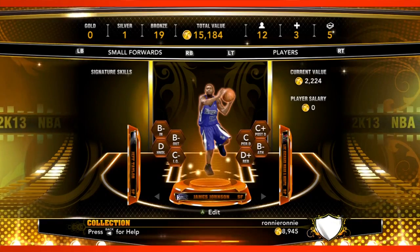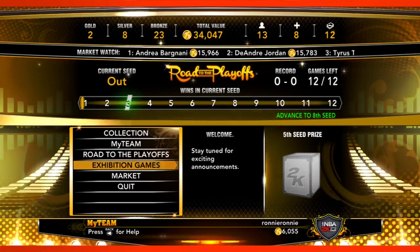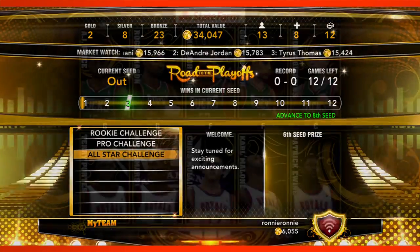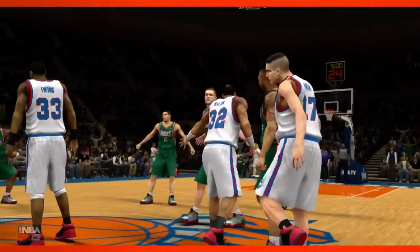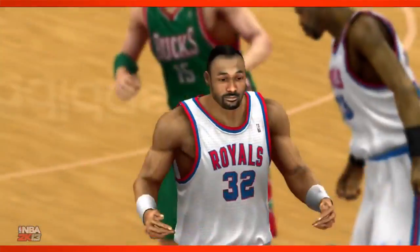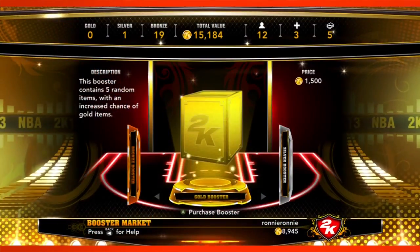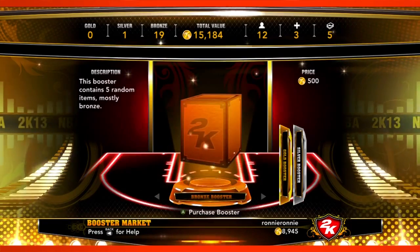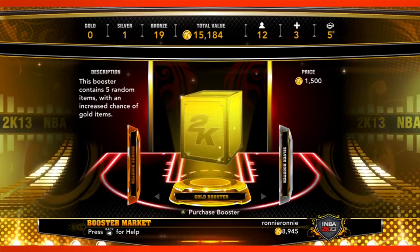While Road to the Playoffs is an online-only experience, we do have offline games that you can play with your My Team as well. These are called exhibition games. In exhibition games, you don't have to pay a salary to play against the CPU. You can choose to play against a bronze-level, silver-level, or gold-level CPU team. Gold is the toughest team to beat, but they offer the biggest reward. You play these exhibition games offline to build up your VC balance, and with that VC you can go to the market and buy players, buy booster packs to enhance your collection, and pay the salary of your players in Road to the Playoffs mode.